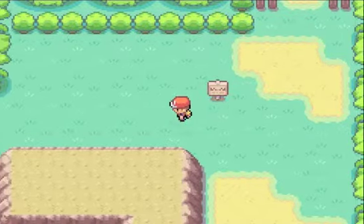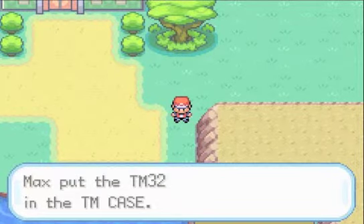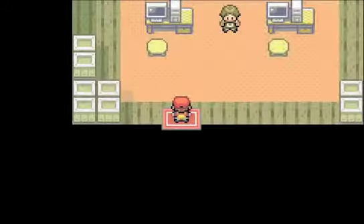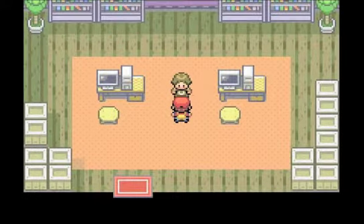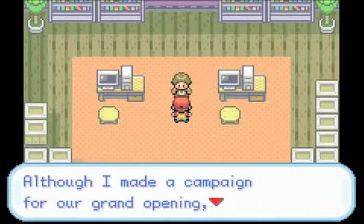The person who put that sign couldn't walk that far and pick it up — honestly. Now here's TM32 Double Team, which raises your evasiveness. I've got about 179 steps left, so you can potentially run out before getting here. But talk to this person first — they run the Secret House.